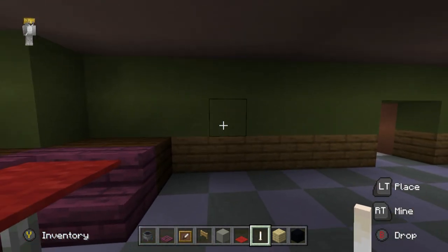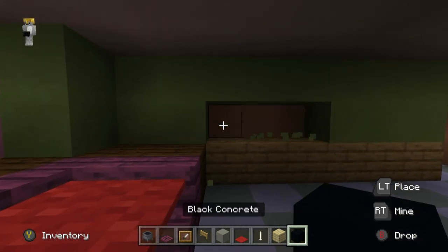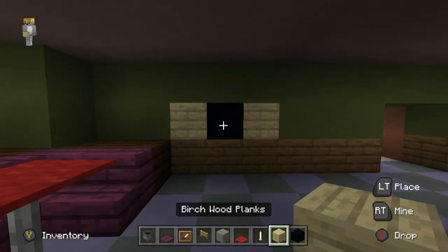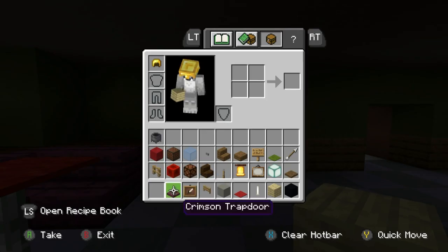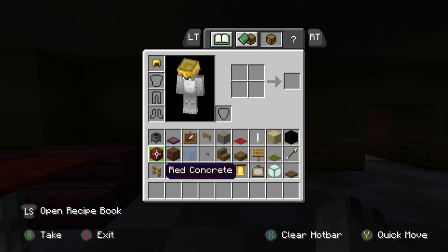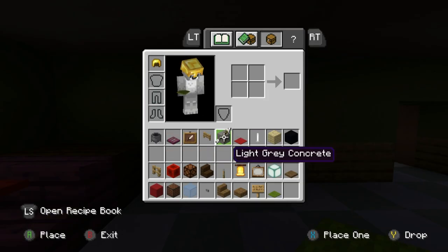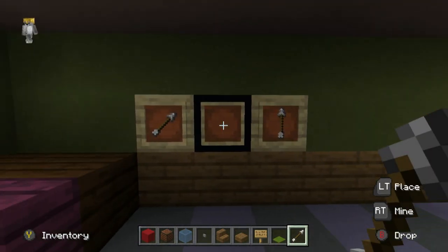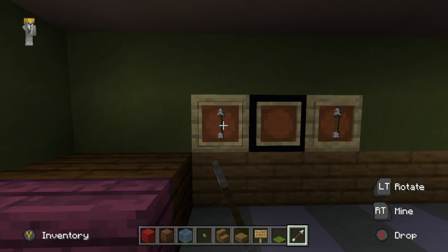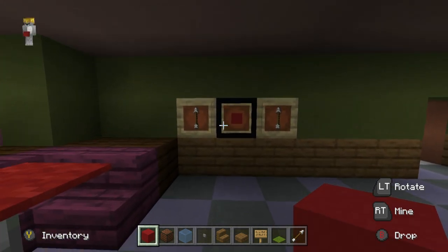On the opposite wall, we have a dartboard. Above the booths but just to the right of them, knock out three blocks and place alternating birch plank, black concrete, birch plank. Place item frames in front of each one. Then grab red concrete — place arrows in the left and right sides of the item frame and red concrete in the middle. It sort of looks like a dartboard.